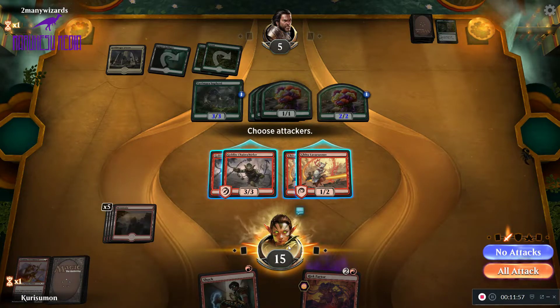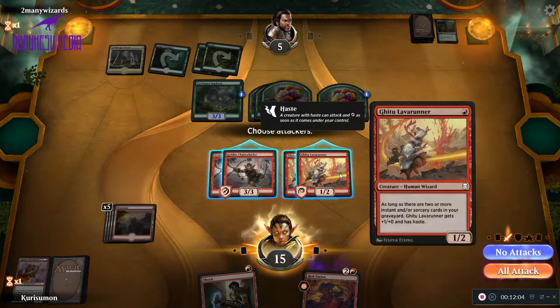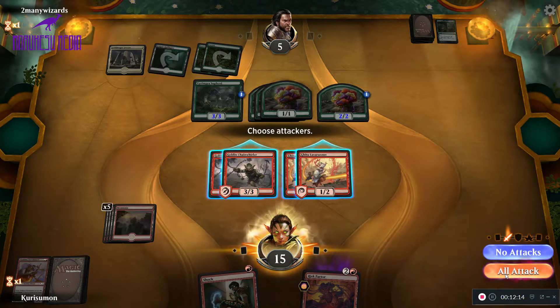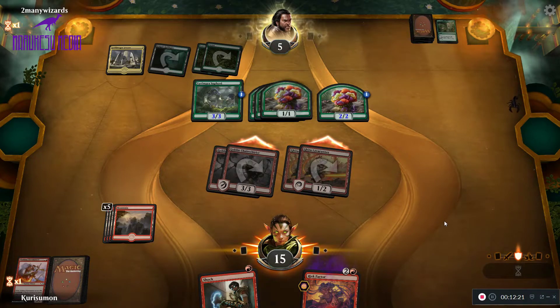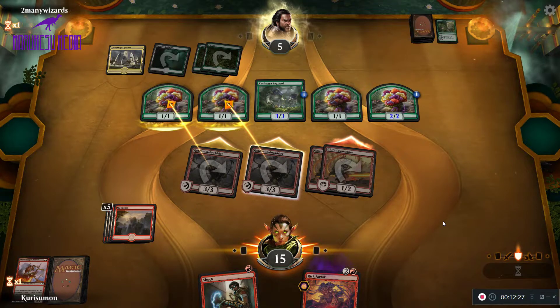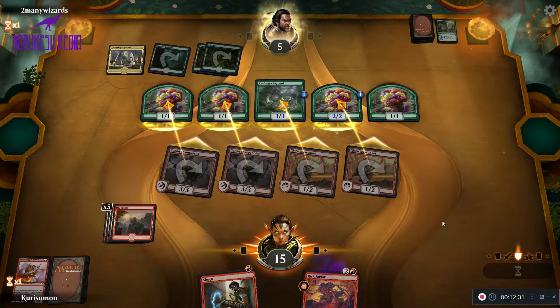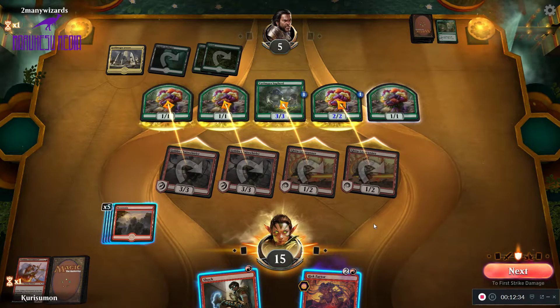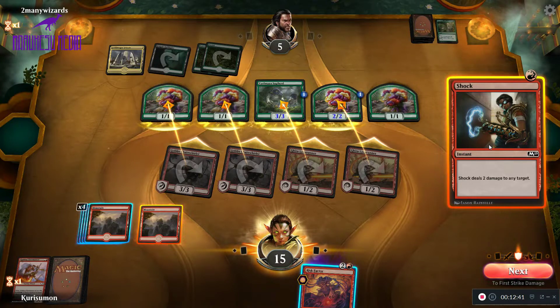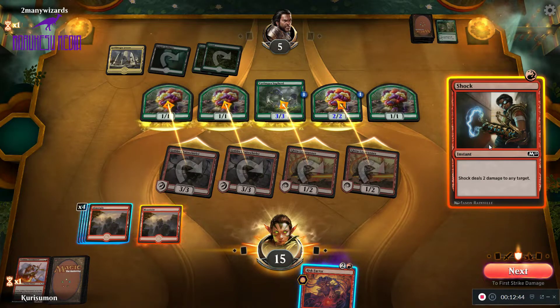They're empty-handed — we could attack with everything. They may block with our Gitu Lava Mancers, but we can shock something. Depending on how much gets through, we could actually shock their face. If I shock the Shepherd, they lose everything except for a token, and we still have two Chain Whirlers left. So let's do that.